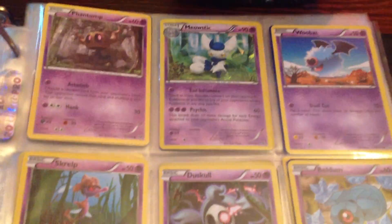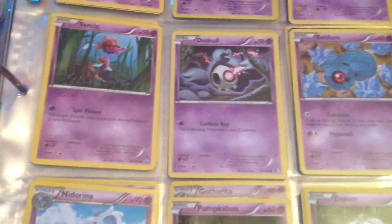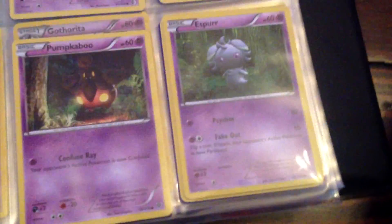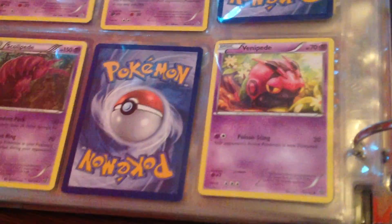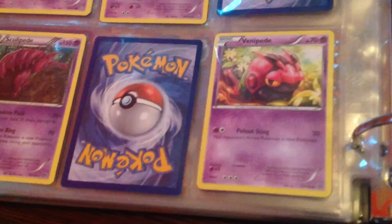Now we will be moving on to my Psychic cards. First I have Phantump, then Mew, then Woobat, Beldrum, Duskull, Scraggy, Nidorina, Pumpkaboo, Espurr, and now I have a Scolipede — and I'm trying to get a Whirlipede for there.